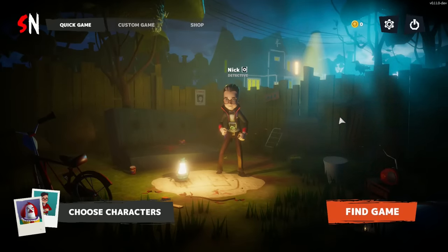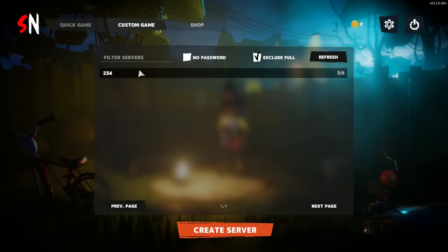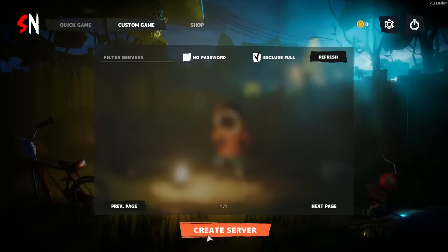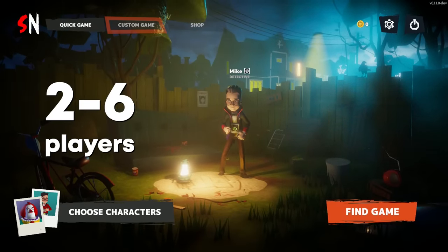First things first, to find a quick game, you need to press the Find Game button on the lower right corner of your screen. You can also select the Custom Game tab and join your friends' lobby, or create a server and set your own match rules. You need 6 players to start a quick game, and 2 to 6 players for a custom game.